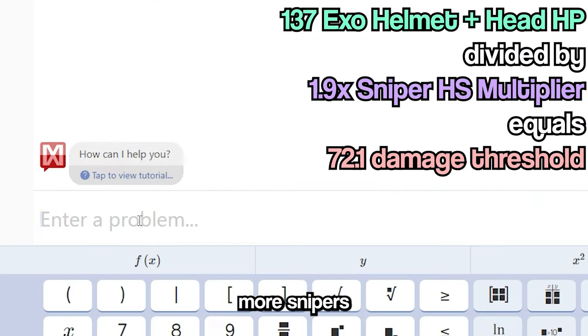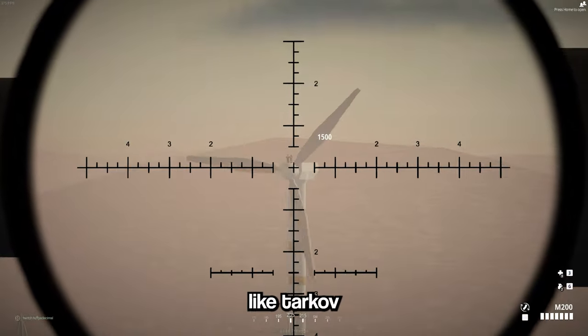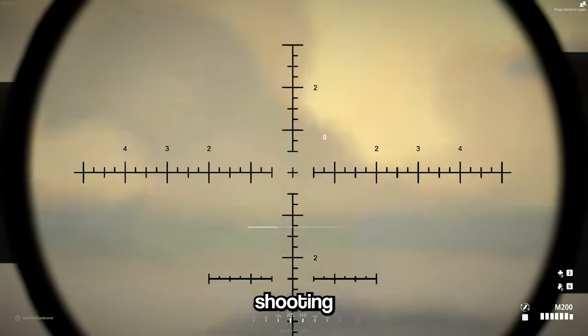But in the future, if they add more snipers into the game, 72.1 is the number you want to remember. While talking about supports, this game is kind of like Tarkov — not in a milsim way, but the fact that there's actually a limb meta. You can avoid armor damage by shooting players' limbs.